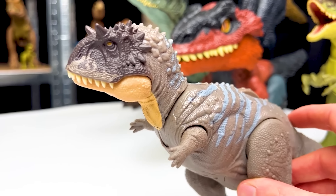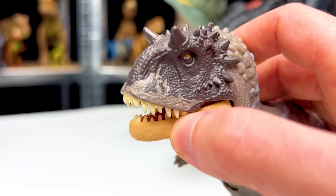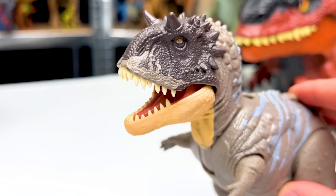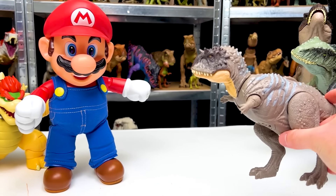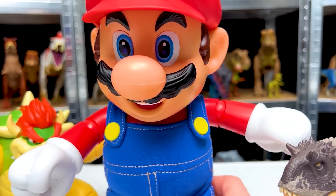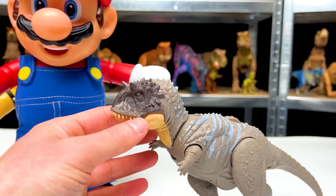Next up is another mighty predator — this one is called the Ecarixinatosaurus. This dinosaur figure is from the new Epic Evolution series, so it has some different features. Firstly, the teeth are now made out of a soft rubber, so they look a bit more realistic. And instead of an attack button, it has this dial on its back that you spin back and forth for the chomping and sound effects. That's pretty interesting, but I'm not sure which I like better, the buttons or these spinning dials. And now it's time to face off — the Ecarixinatosaurus vs. Mario. There's even a larger size difference between the two — the Ecarixinatosaurus is probably half the size of Mario. So let me know in the comments, who do you think would win?